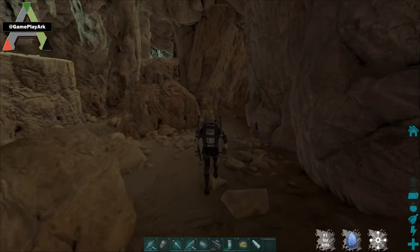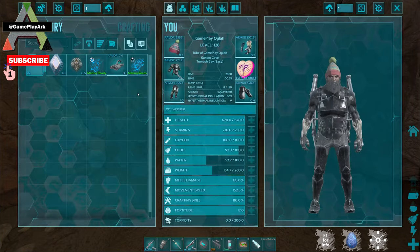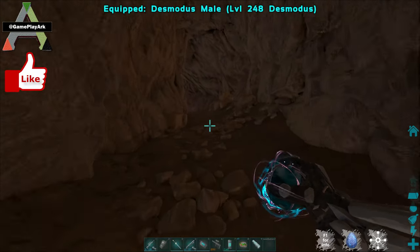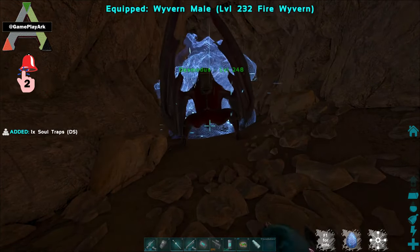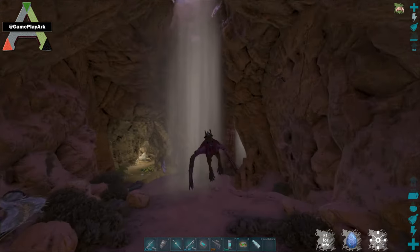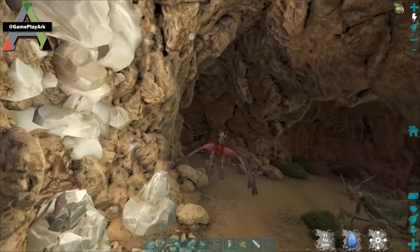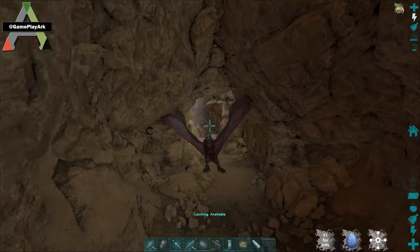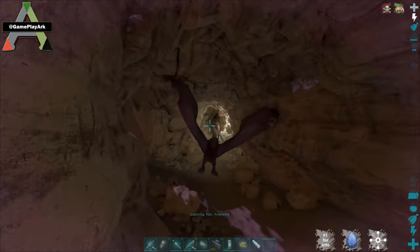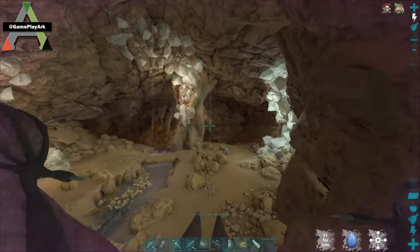This is the artifact of the Brute at Lost Island. We come back to the place we came in from - this little entrance here to the artifact room. Put out your dino or your flyer, the Desmodus, and keep going left. On the way back, go left, go left again, and then here you go right.